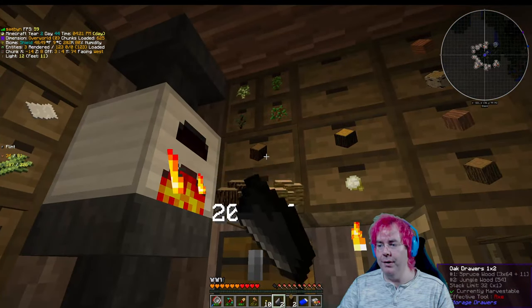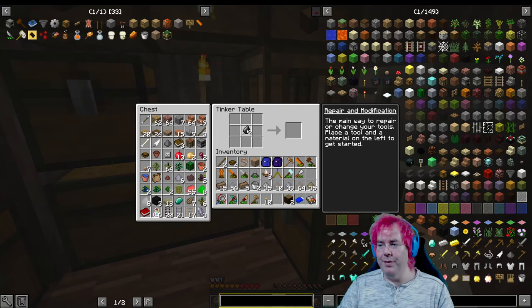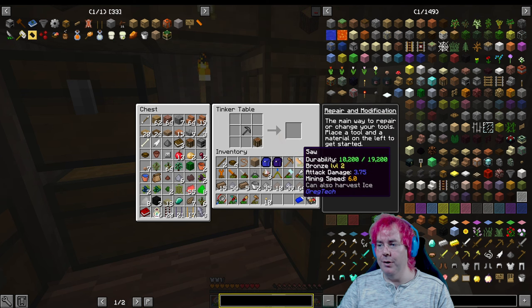Flint and logs of some kind. I mean, I could just pick up the crafting station here, but why would I do that? And then our saw.